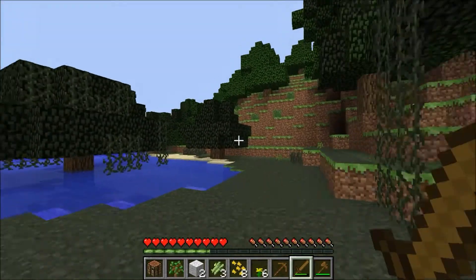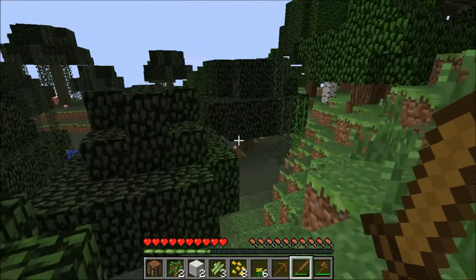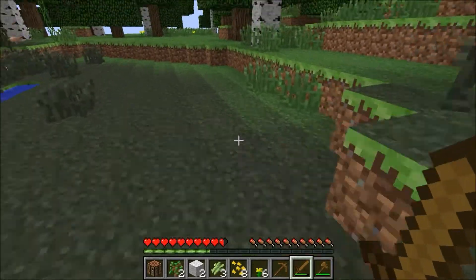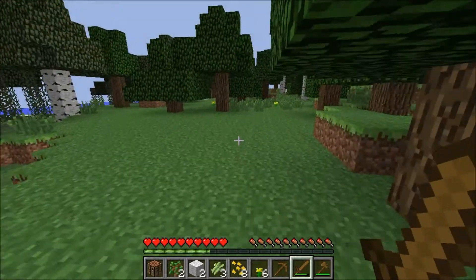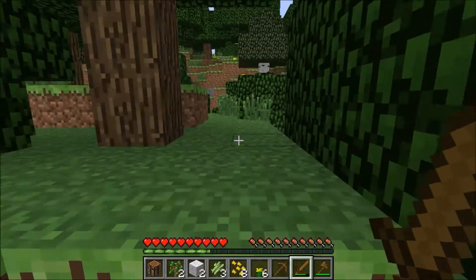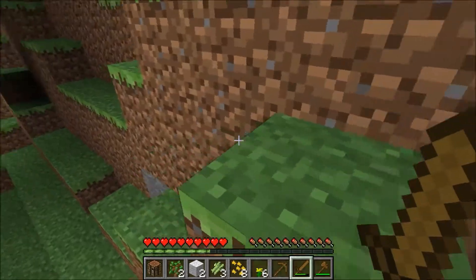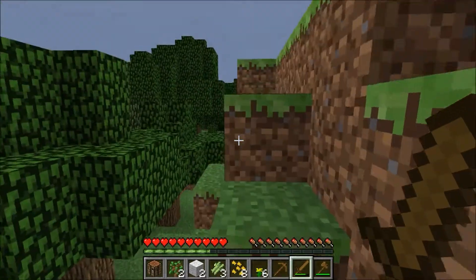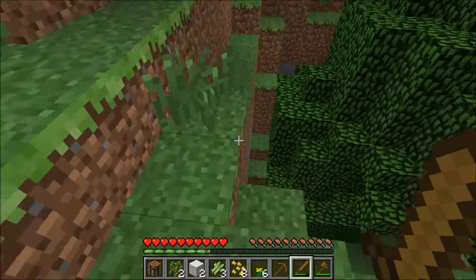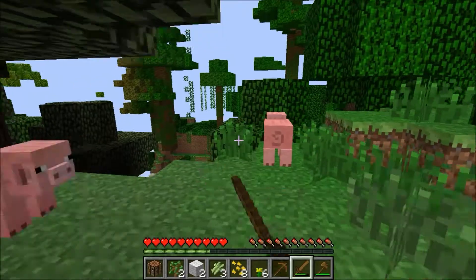Now we need to find bamboo. If you don't know what bamboo is, it's pretty hard to find, but it is like your new best friend — it's the best material in this mod pack by far. It turns out when we turned the sound down it actually did affect the wind. That is actually part of Tropicraft — there's another mod in it called the weather mod, and I don't think you can take it out.